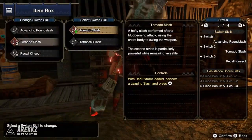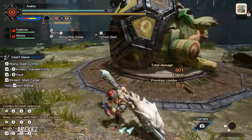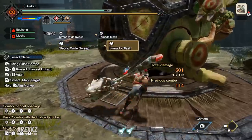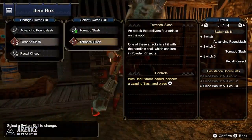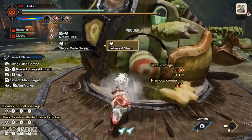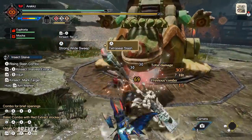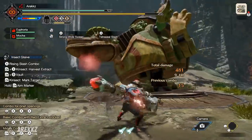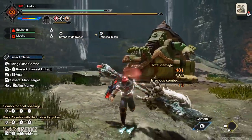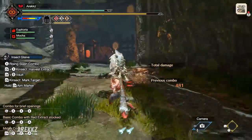In your second slot, by default you have Tornado Slash — one of your strongest moves for the Insect Glaive, so if you're going purely for damage it's very important. However, you do have the Tetrasil Slash, which delivers four strikes on the spot — a nice elemental or status attack. One of these hits also attacks with the back of your glaive, applying powder, so for powder kinsects it can lure them in. Keep in mind there are different types of kinsects that behave differently, so this move will synergize nicely with certain kinsect choices.